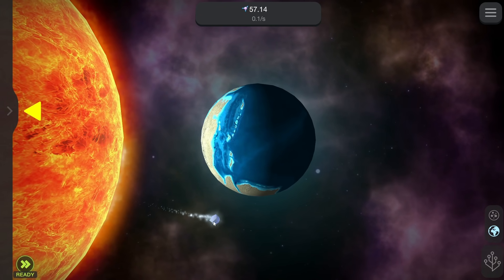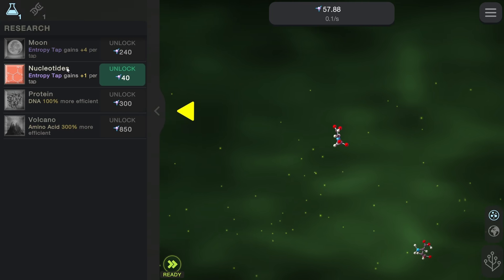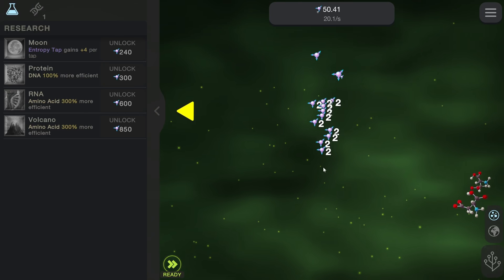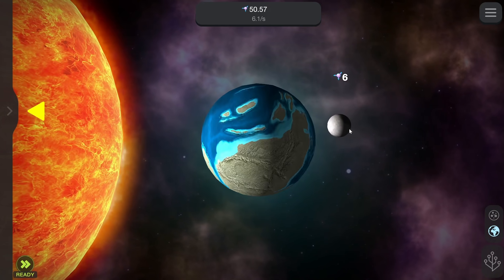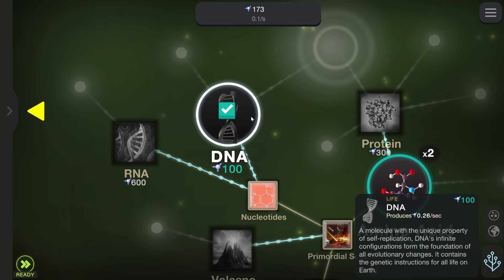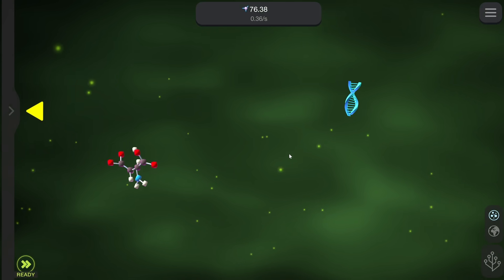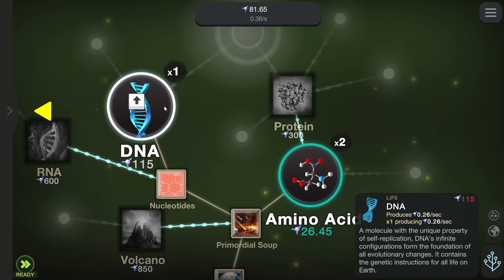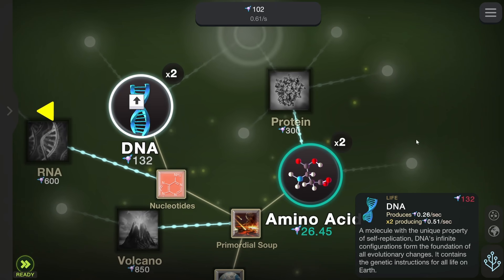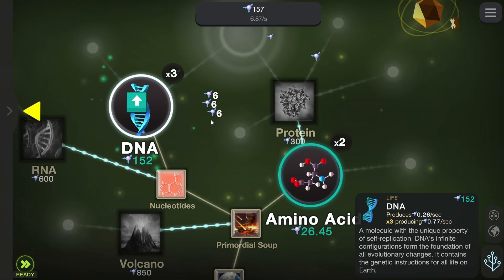There's rocks flying out from behind the sun — like a comet of sorts, which we can't afford. But now if we look back on the nuclear level we can get some nucleotides, so we get a little more power from our entropy clicking, which allows us to buy the moon. Now that's just going to casually orbit around the Earth, which gives our clicking a bit more power so that we can buy some DNA. Let's just click a few more times so we can buy it again, because it gives us 0.26 entropy every second. We'll buy enough of these so that we're getting one entropy a second.